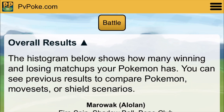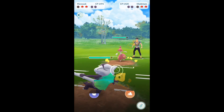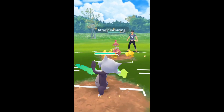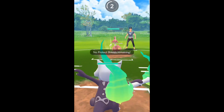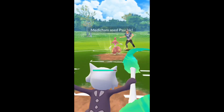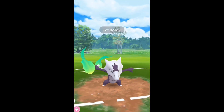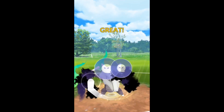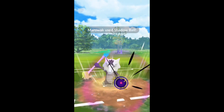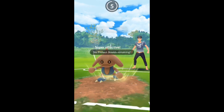Last matchup here guys — Alolan Marowak versus Medicham. I still think Fire Spin is the way to go. You can see I get hit here by Psychic, but it only does about half my health and we're able to do a Shadow Ball which will KO that Medicham. GGs to all the opponents as always guys — like, subscribe, comment down below, and keep on battling.